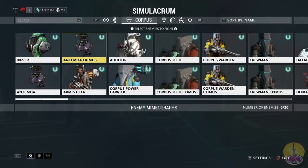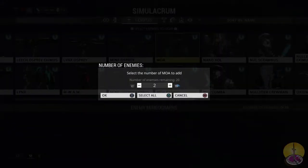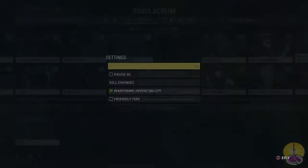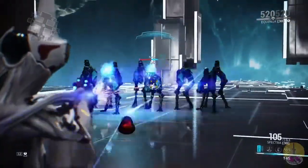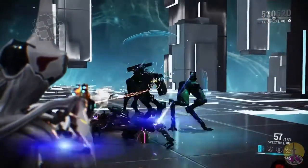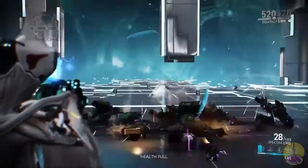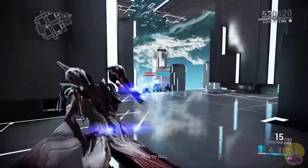Now let's go against some Corpus Moas — about 12 of them at level 85. Here's where the status and magnetic damage come in. That gets through the shields pretty quickly — almost instantly, thanks to the status. It cuts right through those shields, and then the puncture damage works against the machinery. This definitely works, just not with the reload time I've got on it.